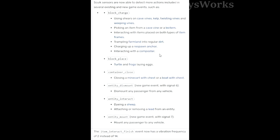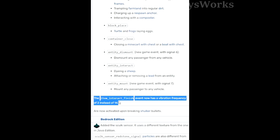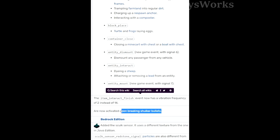Skulk sensors have also got a buff where they can detect more things, including when villagers use composters. New block placements can also be detected, containers closing, and interactions like cheap dyeing and attaching leads. Two new categories are also introduced: things mounting vehicles as well as dismounting. When skulk sensors notice that an item is finished, like dropping a shield, they'll now put out a frequency of 2 rather than 14, and can also detect the destruction of shulker bullets.